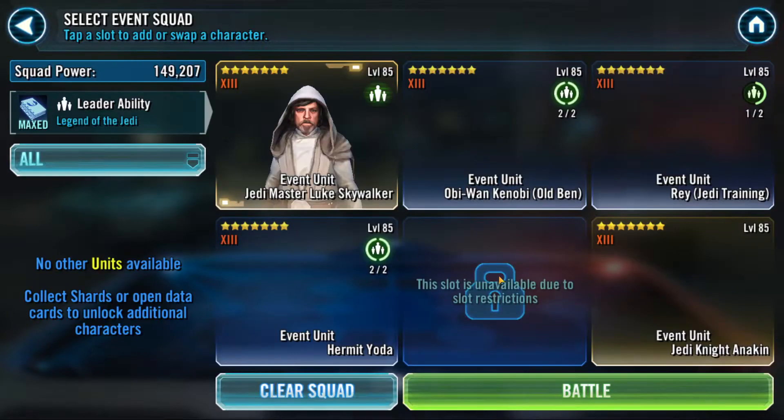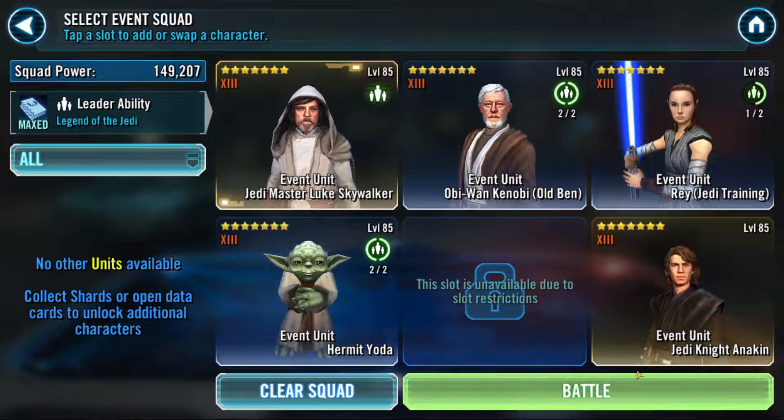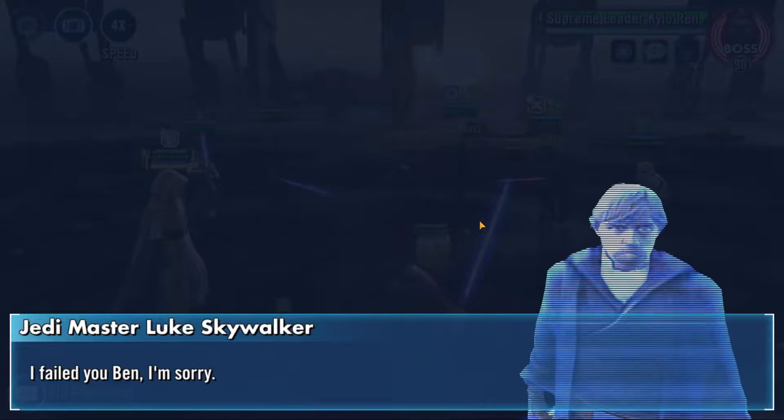First thing you should know: for tiers 4, 5, and 6, speed is not the key. Doesn't matter what you do. You really can't lose this as long as you don't play like a complete moron. So I'm gonna make this very easy — we're gonna do the KISS principle. Keep it simple, stupid. Here we go.